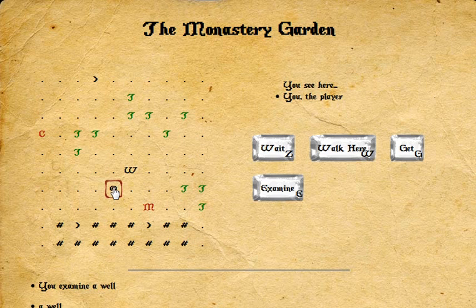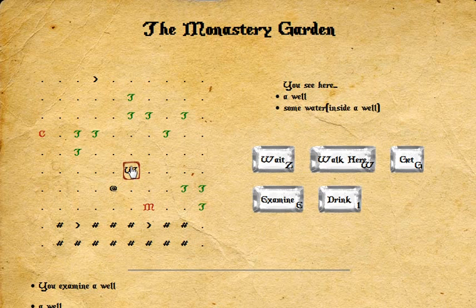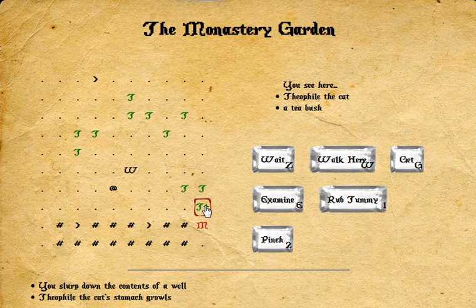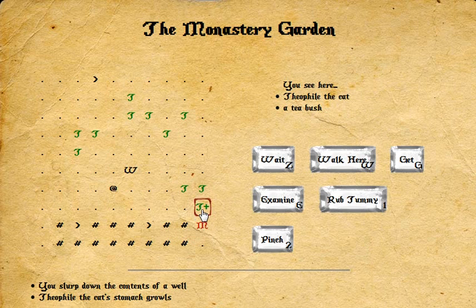It looks like I had to move to it in order to examine it properly. So that's interesting. There's also some water inside the well, which is liquid and looks edible. So let's go ahead and drink from it — slope down it. Thelophile the cat's stomach growls. That's you right there — the plus sign. Let's go ahead and take a look at the cat.